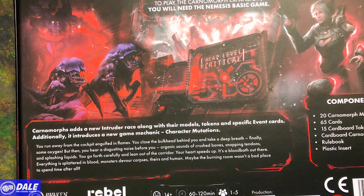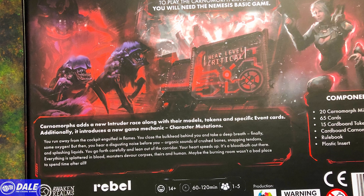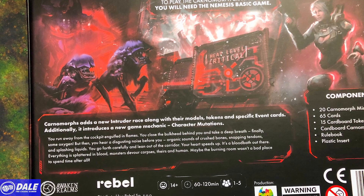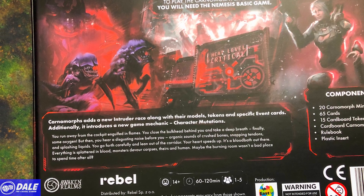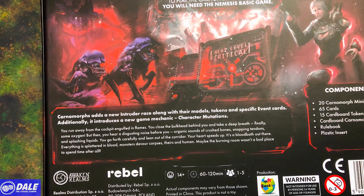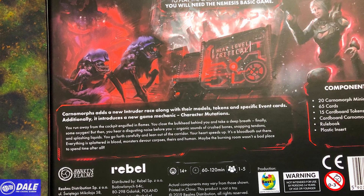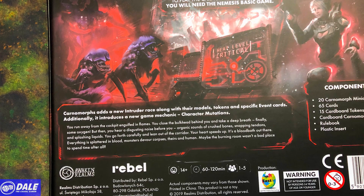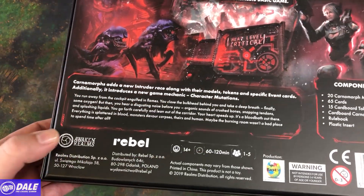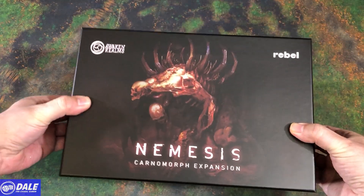You run away from the cockpit, engulfed in flames. You close the bulkhead behind you and take a deep breath — finally, some oxygen. But then you hear a disgusting noise before you: organic sounds of crushed bones, snapping tendons, and splashing liquids. You go forth carefully and lean out the corridor. Your heart speeds up. It's a bloodbath out there. Everything is splattered in blood. Monsters devour corpses — theirs and human. Maybe the burning room wasn't a bad place to spend time after all. So let's go see what's worse than a burning room.